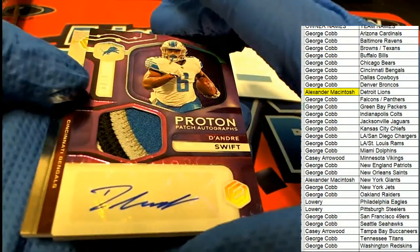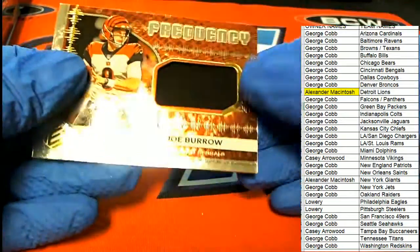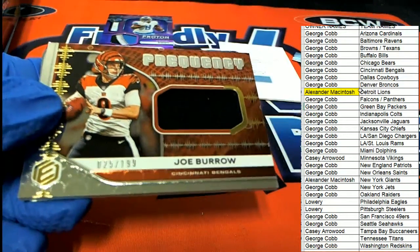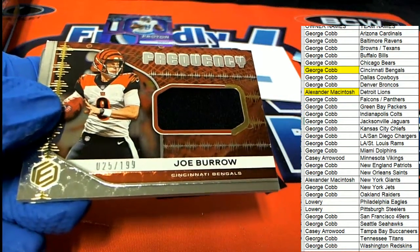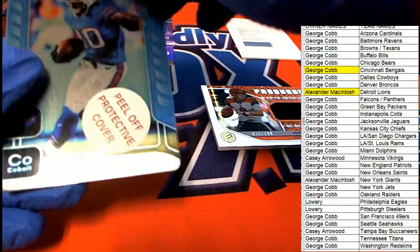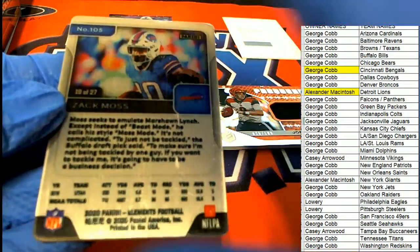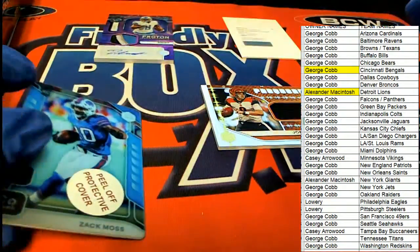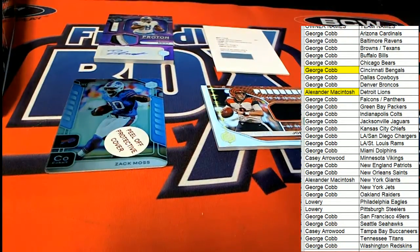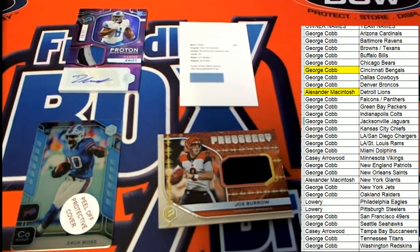What a great looking patch rookie auto. Now there's a Joe Burrow rookie — Cincinnati Bengals, George! Oh my gosh! And then we have the Zach Moss rookie card — that's a metal card. While it says three hits, I feel like this is a hit. Let's look at the checklist to find out about Lynn Bowden Jr. That's going to be our Elements box break: Joe Burrow rookie, a Swift patch auto, and this redemption.